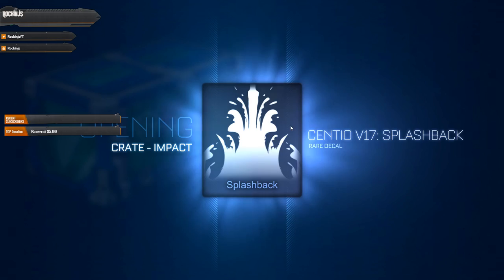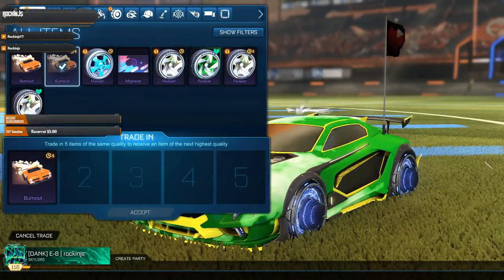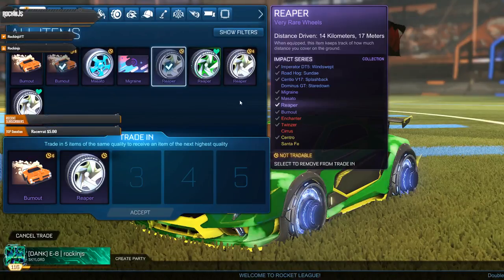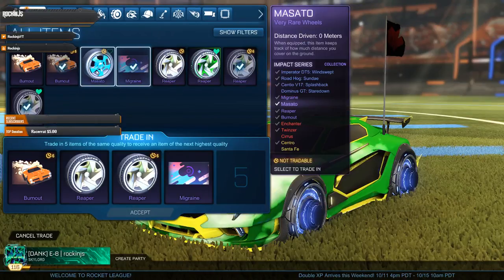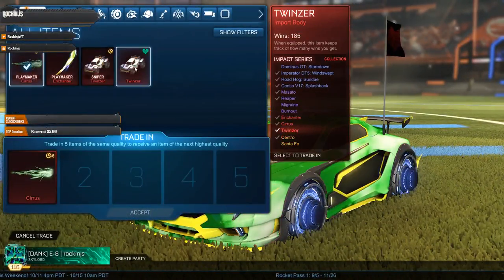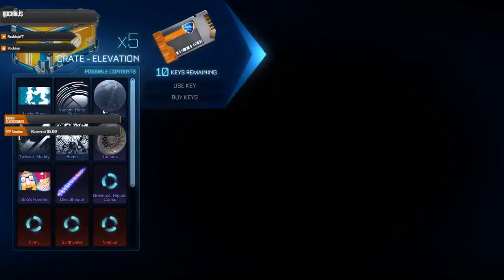Nothing of course — I never have good luck with these things, it takes me so long to actually get something good. Let's do a trade up. The black wheel — let's do a trade up with that. Got a citrus painted and certified wheel — sweet. Oh wait, I have two Twinsers, one is Crimson. I'm glad I didn't trade that up — Crimson Playmaker is actually a pretty good one to get.